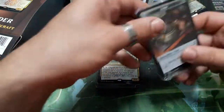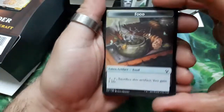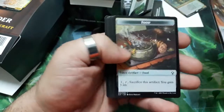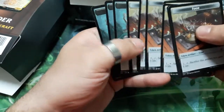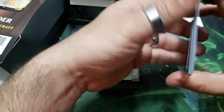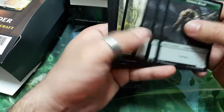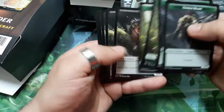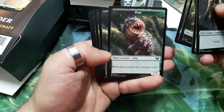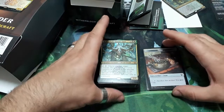Now let's check the tokens for this pack. Here we have the food tokens. On this side we also have demons, and on the other side: fungus beast, saproling, and pest.